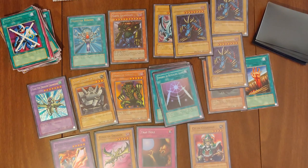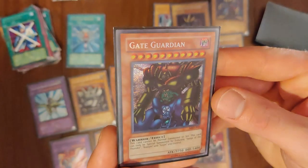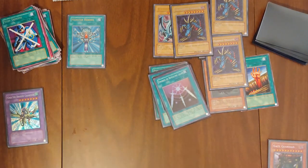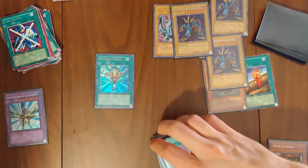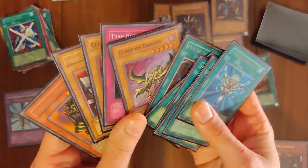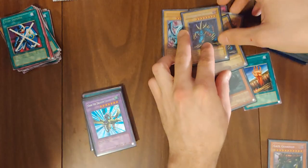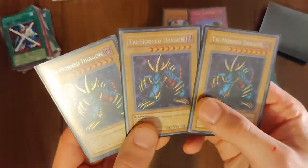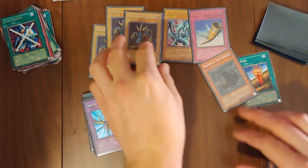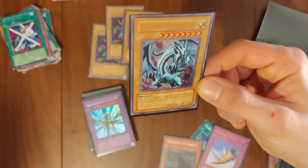At least we know Blue Eyes exists. Gaia the Dragon Champion exists. For only having six Metal Raiders packs, what more can you ask for? It's a beautiful card too. Monster Reborn right here. Here's our Spell Pile — Dark Holes, Pot of Greeds. Curse of Dragon, Gaia the Dragon Champion, Trihorn Ultimate Dragon. Blue Eyes White Dragon. I think we did good.